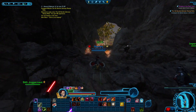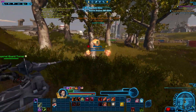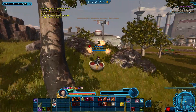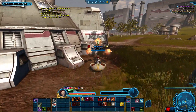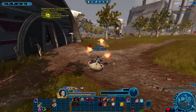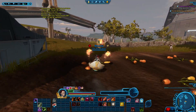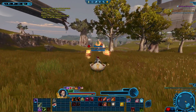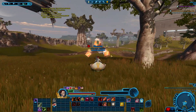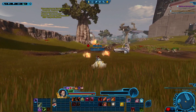Each race only takes about a minute, maybe two minutes. You could actually finish the full thing on all three planets — there are three planets with three different races — probably in under 10 minutes, maybe 15 minutes tops. That's if you want to bang out all the races at one time rather than spacing them out on one character.